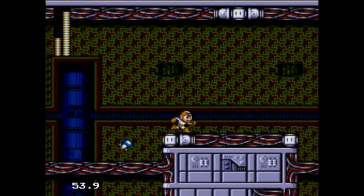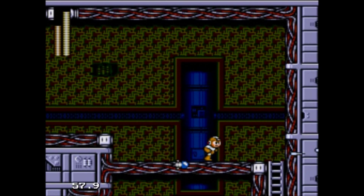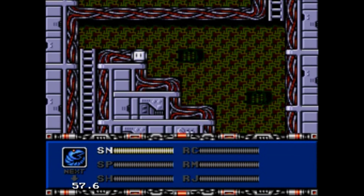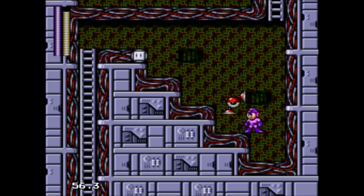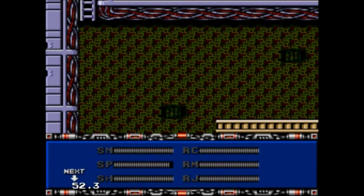Now we have big Springers — bigger versions of the guys from Mega Man 2. That's what the Spark Shock does: all it does is stun him. But it'll still hurt me if I try to go by him, so I just have to wait until it wears off. And you can't switch weapons while it's in effect, so for the most part it's pretty useless.